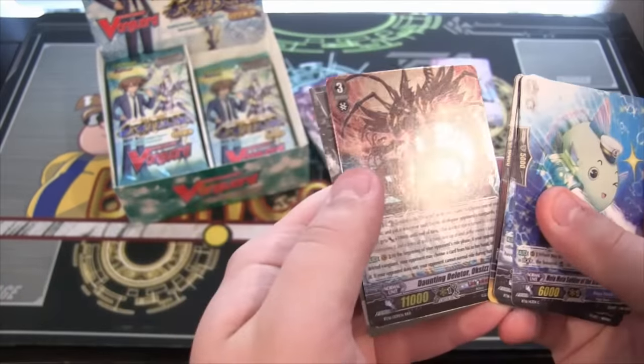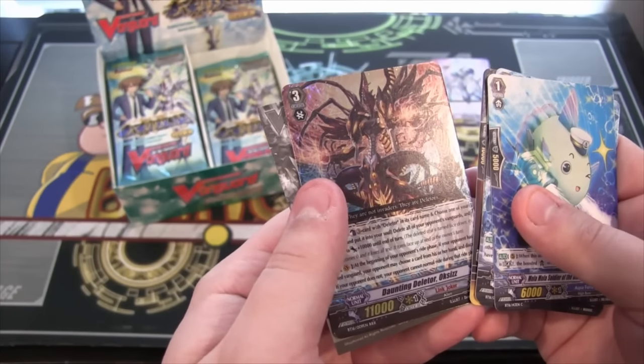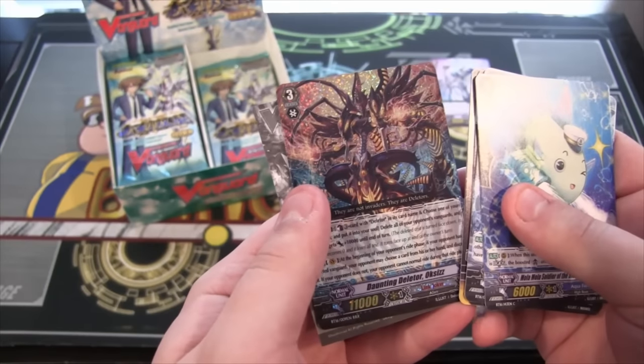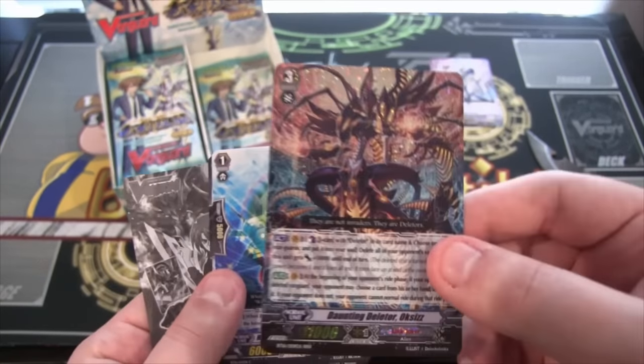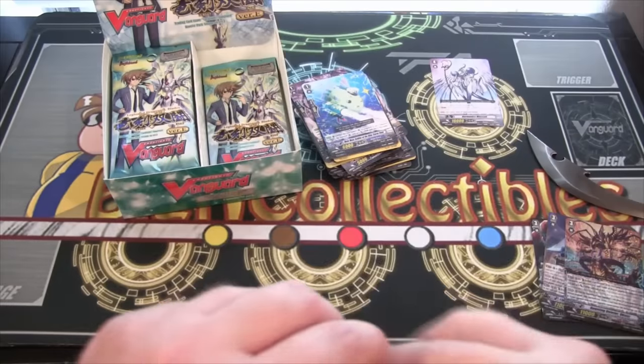And it looks like this is a Triple Rare, and that is Daunting Deleter Oksuz — something like that, kind of a weird name on it, but it looks awesome. Link Jokers always look cool. They always remind me of aliens and stuff, which I guess is kind of what they're supposed to be. They always have cool designs.